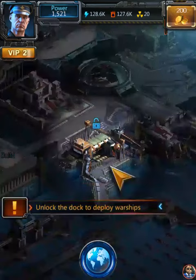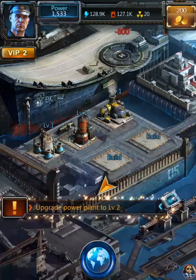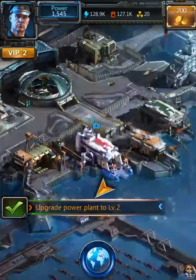New building dock is available - tap to unlock it. Let's do it, we got some dock! Deploy warships, upgrade power plant to level two - now we're in business guys! Everything was lagged a little bit but now it seems like everything is good to go, we're great, we're gravy, we're gonna make it.